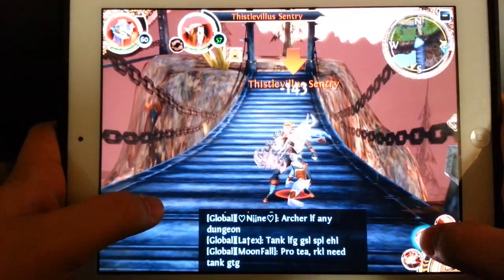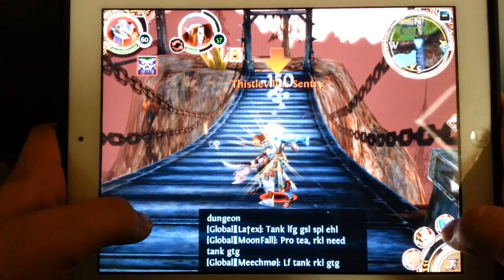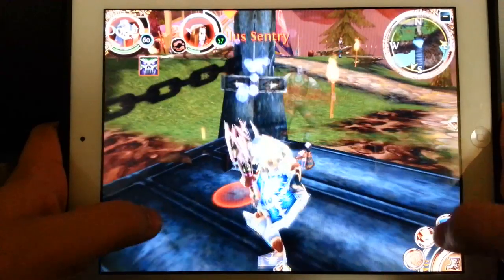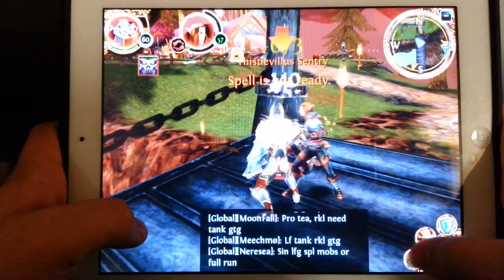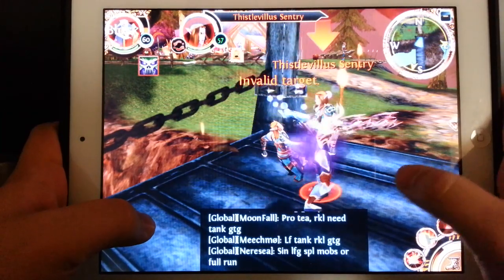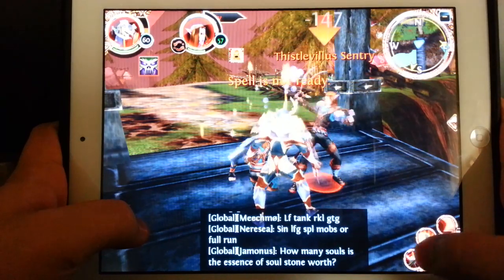I don't know exactly how much General Symbols sell for now — probably around 300 gold each. They're so important for crafting and progressing through the game since you need to upgrade to epic gear in order to get into the high-end dungeons.